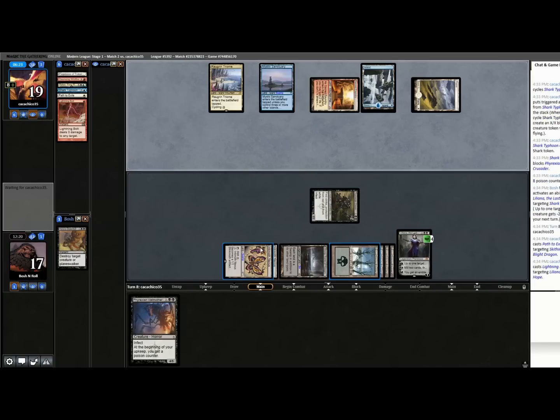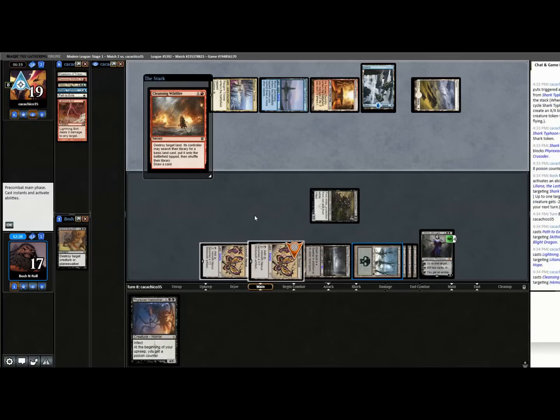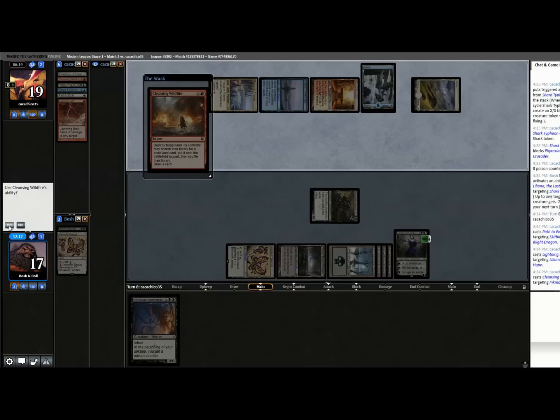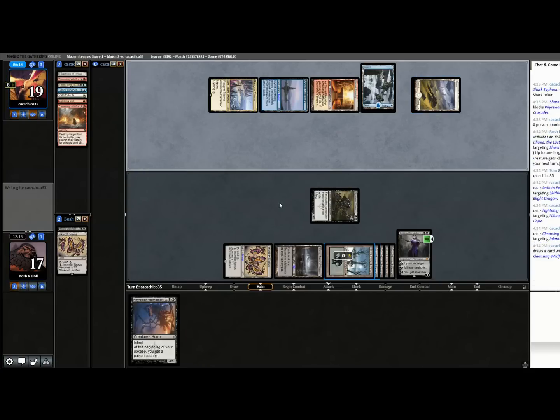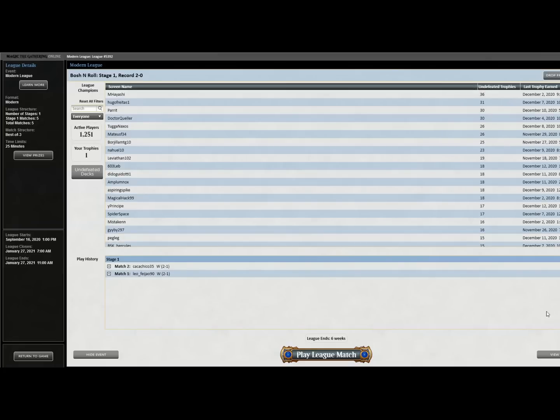So now they're at eight poison. I have this creature still in play plus two Inkmoth Nexuses, and Liliana is about to go to zombie town. But that Bolt on Liliana means my Inkmoth Nexuses are better at fighting now. They're still dead to Crusader, and I don't think one blue mana is going to fix that. Two-and-oh, just farming these control decks.